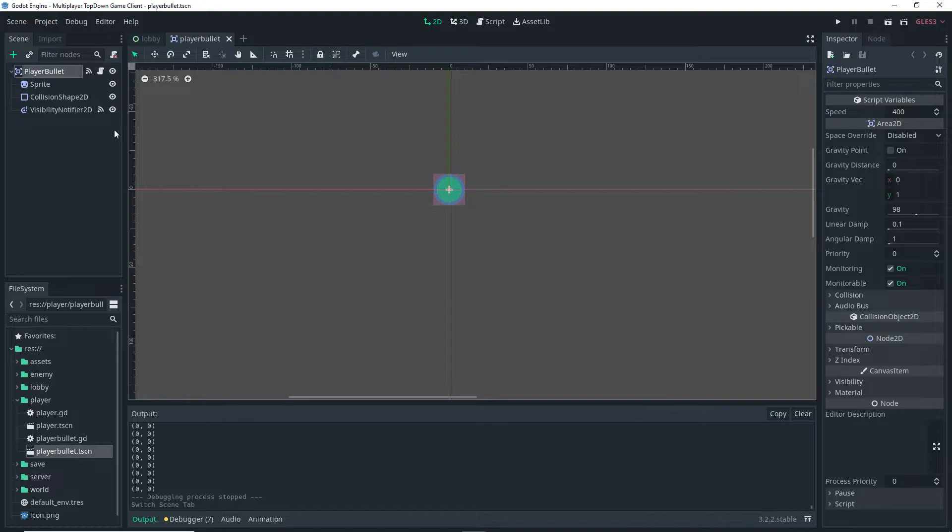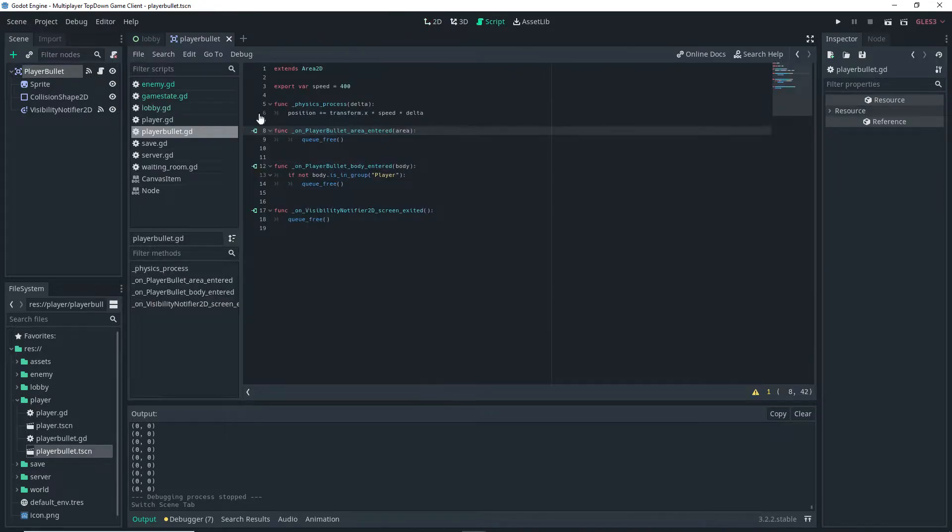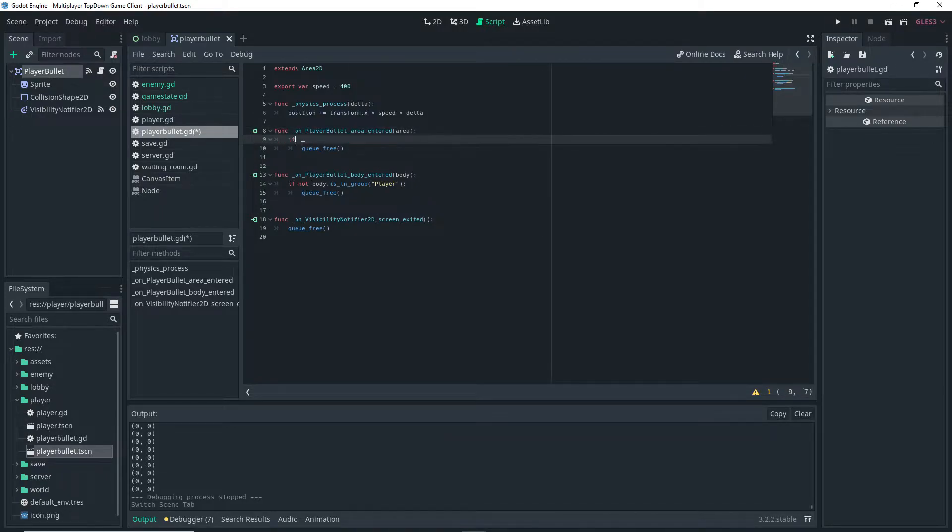Go into the player bullet scene, open the script, and go into the area_entered function. Inside this function, add an if statement: if 'hurtbox' in area.name. We're basically checking if the area that entered our bullet area is actually the hurtbox on the enemy. And if so, we do a queue_free.